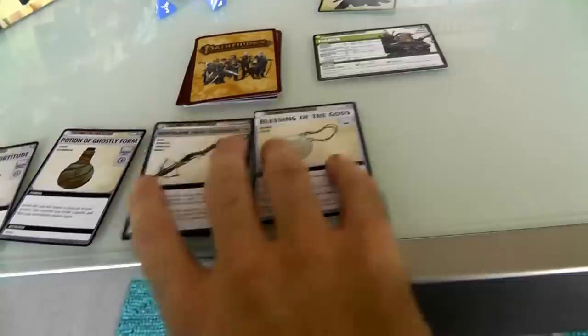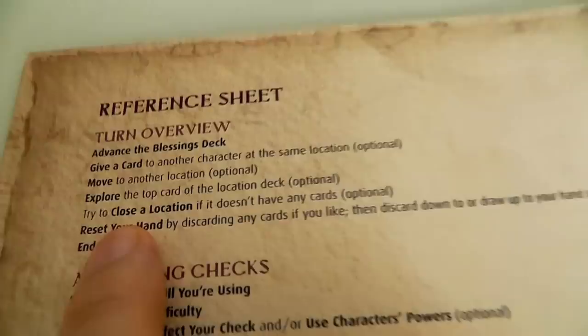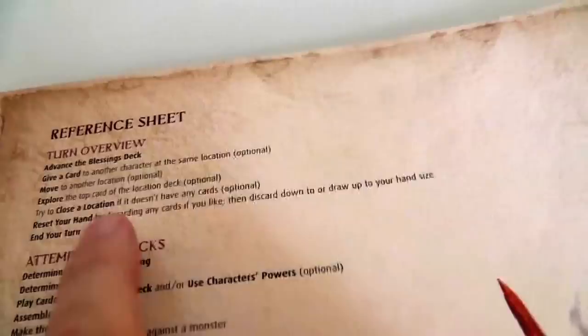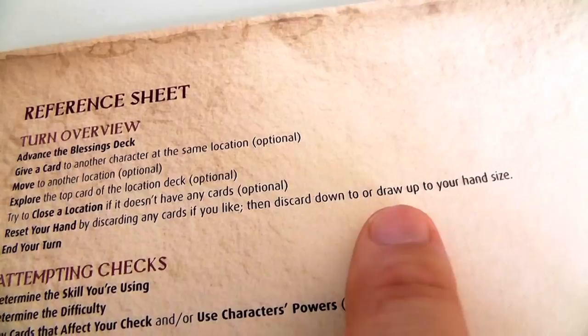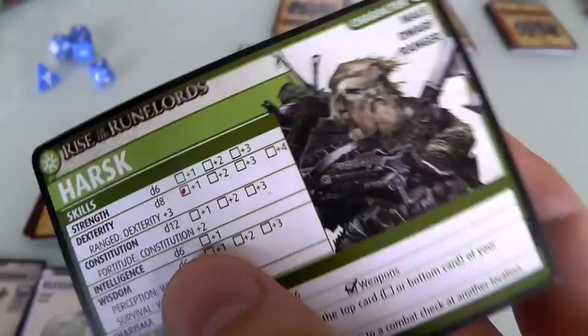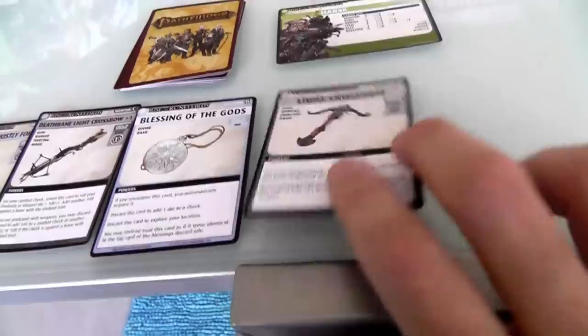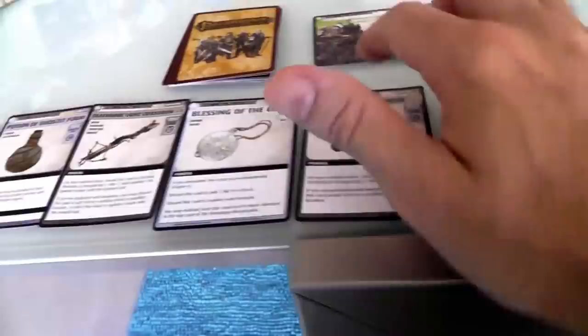Now I reset my hand — I can discard cards I don't like and draw to get back to my hand size of five. I've got four, so I draw one more and get another crossbow. I might take this over to Jen and give her a crossbow to upgrade that sling. And so now that was the end of my turn, and now it is Jen's turn. The timer continues — the rules suggest turning each card to face the player whose turn it was, because it's really easy to forget this step. Jen has put out her timer card.